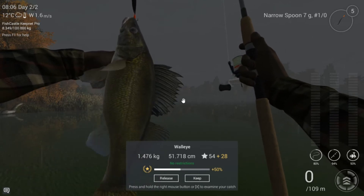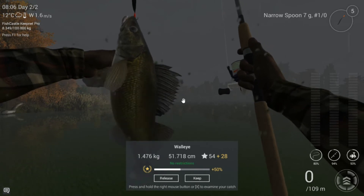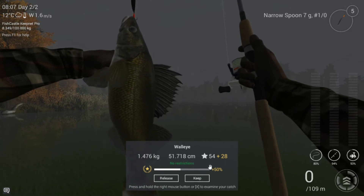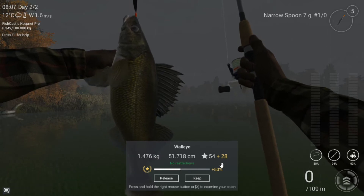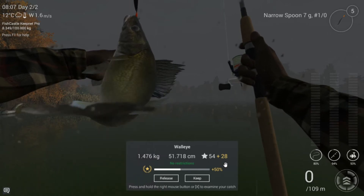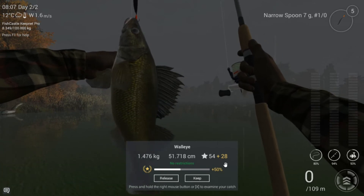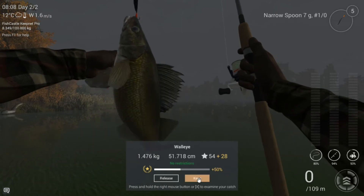As you can see I've got one right here. It's almost one and a half kilograms, 51 centimeters, and it gives us 54 experience points. I'm on my premium account right now so I get plus 28. When you go check without premium, draw a third of the experience points and then you get the XP you'd get normally.